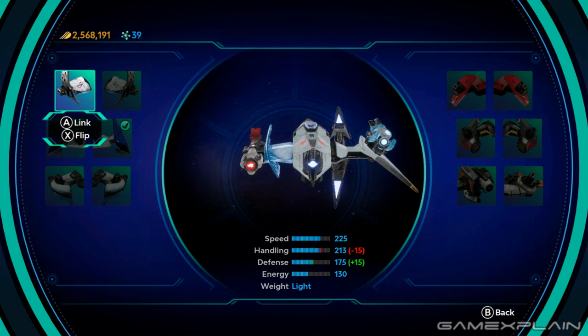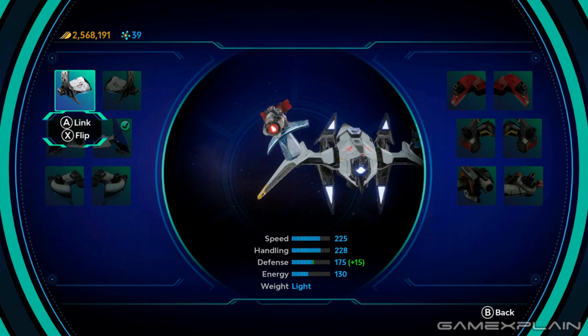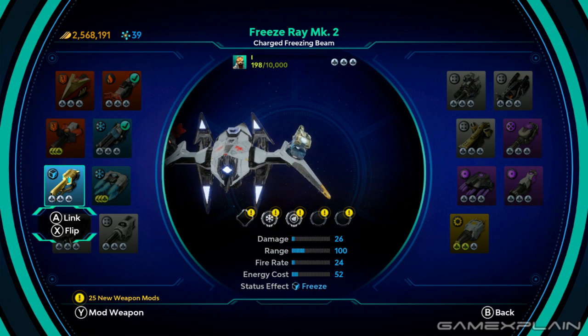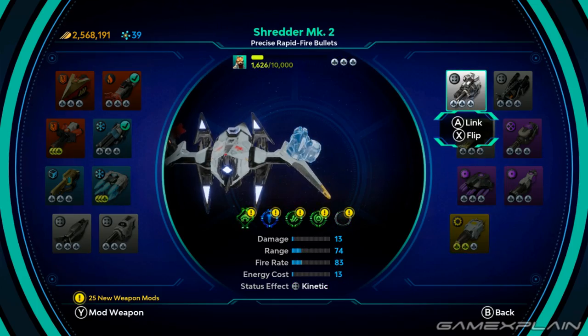Wings can also be changed for your base ship if you want to take advantage of the various bonuses those ships grant to defense or energy. In fact, up to three wings can be attached per side to take advantage of those bonuses, at the cost of making your ship heavier. Then there's the various weapons which fall into five categories: Fire, Ice, Kinetic, Gravity, and Stasis.